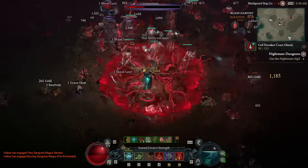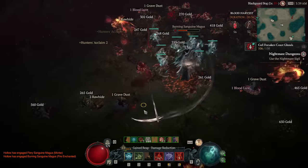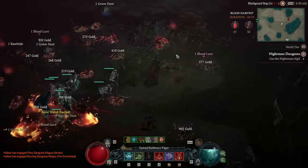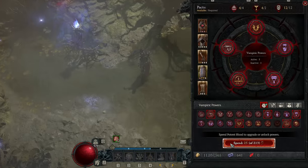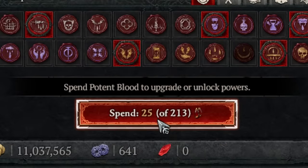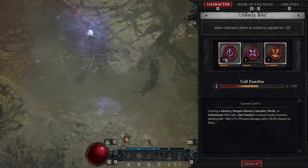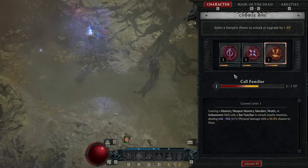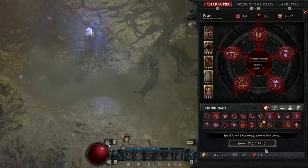To get the cleansing acid and the packs we need to apply to our gear for whatever powers we're running, we need to do a lot of content — but a lot of it comes from Blood Harvests, as well as potent blood, which is really important. While you're clearing the Blood Harvest you're going to get potent blood, and at the bottom of your vampire screen you can spend 25 of it to unlock new powers or upgrade them. My advice is to unlock every single one you can get through blood, then start upgrading after that. Through the harvest you get so much potent blood you can get all the powers unlocked very quickly early on, and it's well worth doing.